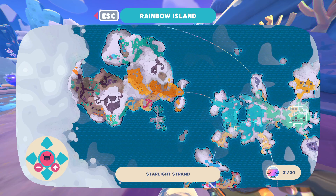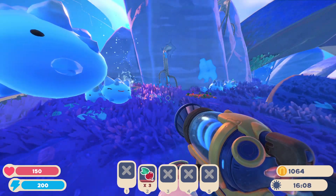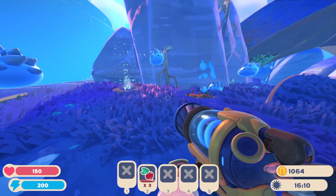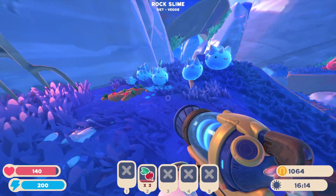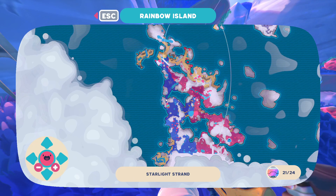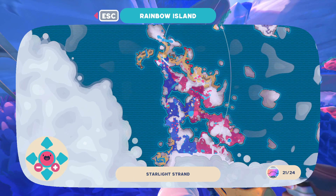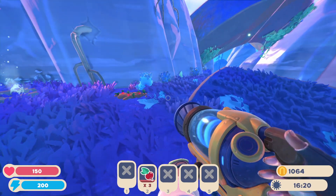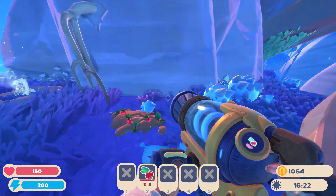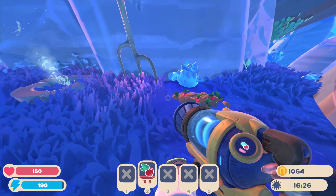Onto the Rock Slime. Have you ever wanted a pet that hates you and constantly tries to kill you anytime you get close to it? Look no further, because you've found them: the Rock Slimes. This entire open area right here on the map is a great place to find them, as they are quite plentiful here. These guys eat vegetables, and you can find their favorite vegetable growing on a patch right up here on this hill, so you can start farming your own.